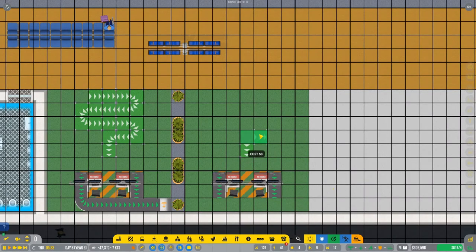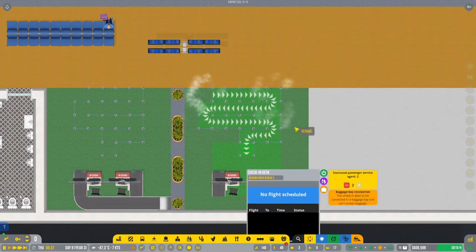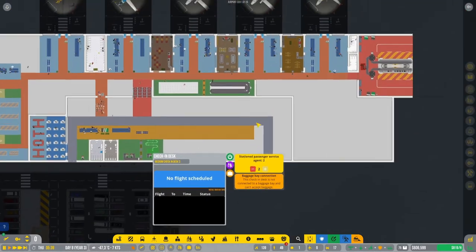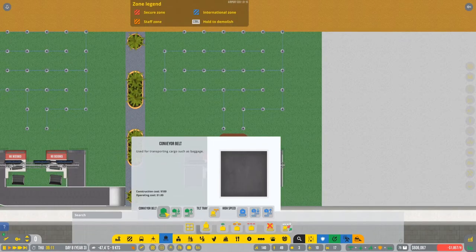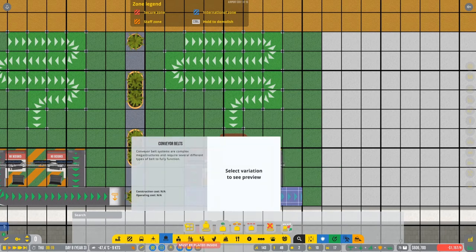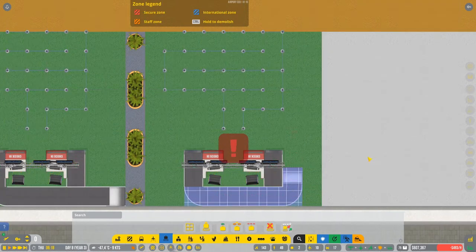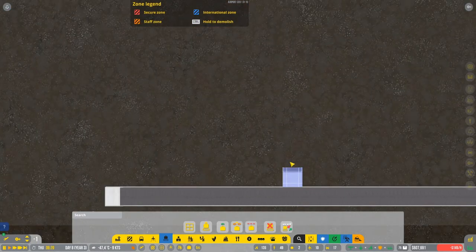We have a small check-in right in here and we have the medium check-in right in here. I want to extend this to have the additional queue. I think I'm gonna try to make the same design. Perfect, so we got this and now we need to connect it to the baggage bay. We're gonna just connect it in here. Connection good. We're gonna go with the belt and just try to place it right in here, something like this, and then go down in here. I'll show you in a few seconds — the escalator down. Just rotate this right in here and thanks to that it's gonna go and pop up in here.